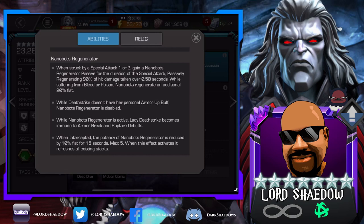When struck by a Special Attack 1 or 2, gain a Nanobots Regenerator passive for the duration of the special attack, passively regenerating 90% of hit damage taken over 0.5 seconds. While suffering from Bleed or Poison, the Nanobots regenerate an additional 20%. So 90% of hit damage — and if she has a Poison, she's going to regenerate an additional 20%. Watch the rank-up video to see what it looks like when a Soldier hits her with a Special 2.